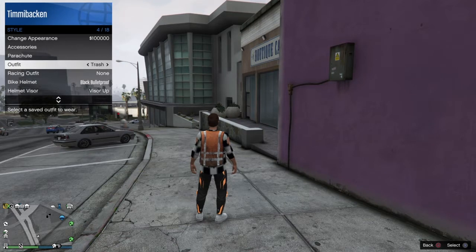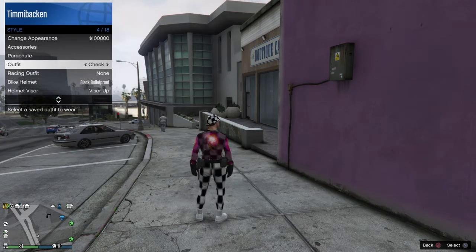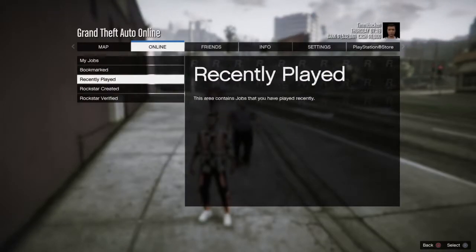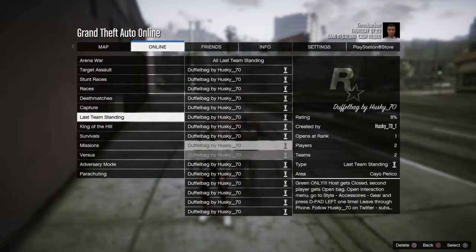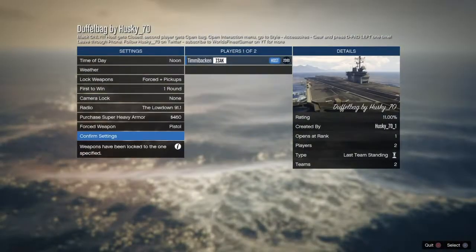When you've bookmarked the jobs, just have a friend join. You're gonna go into Online, then Play Jobs, then Bookmarked, and go down to Last Team Standing, then choose your duffel bag job that you have selected.